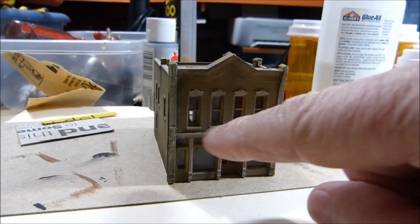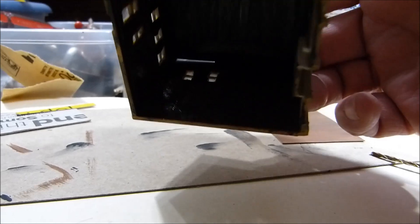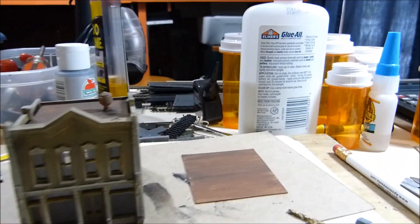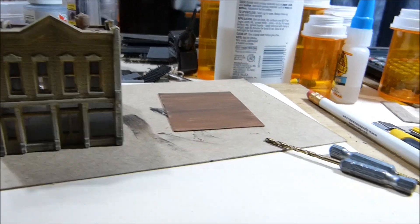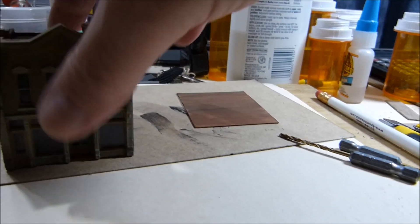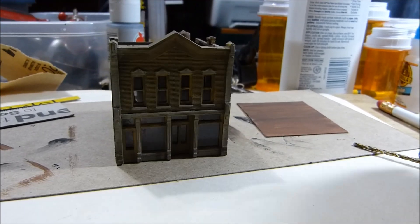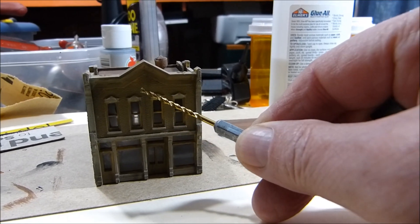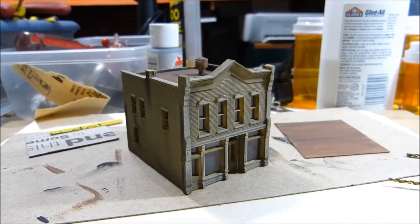I may even put a ceiling in at the first floor line — I'm not sure yet. And there'll be a little light in the building. That's going to be the floor, and I'll glue all my figures and everything to that. Then I'm going to drill a couple of little holes. I've got to make a slot here because I'm going to put this sign in there.